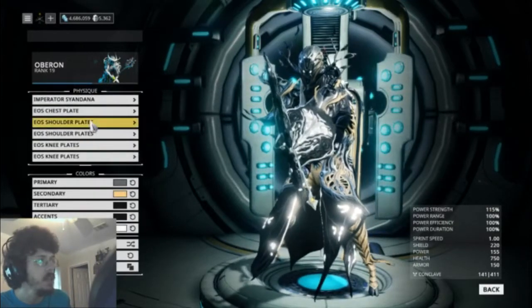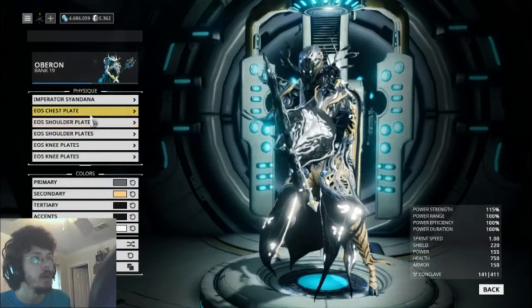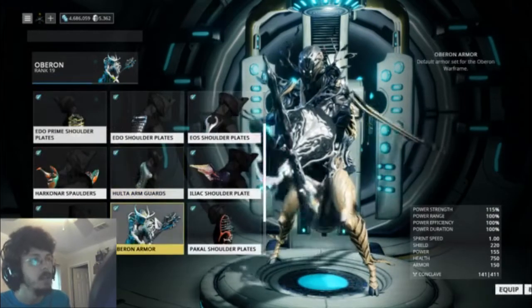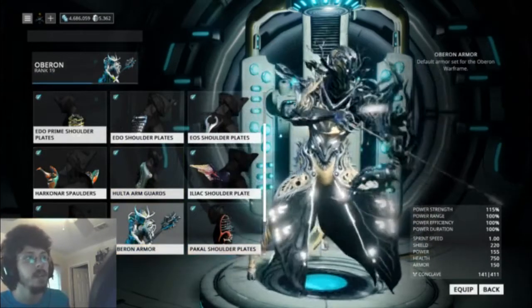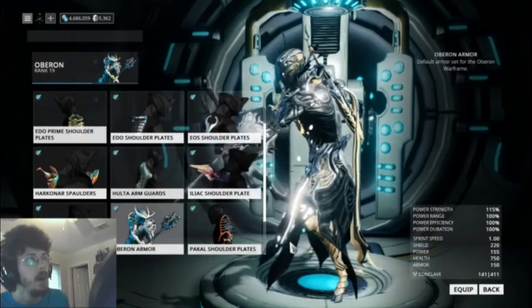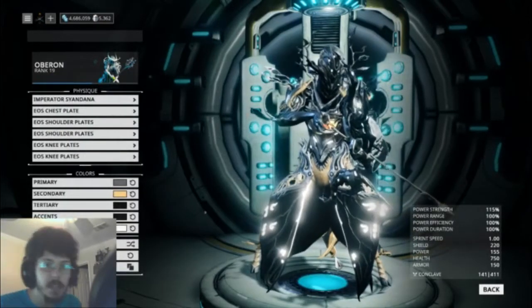I think Oberon has his own shoulder armor, which I took off. So it's on there — it looks pretty nice. I might keep it like that, I'll keep this one like that. I'm considering keeping that color scheme, but I mean, it looks sick.